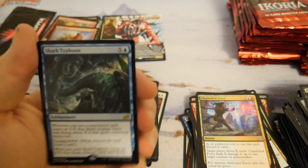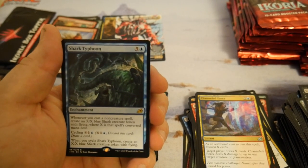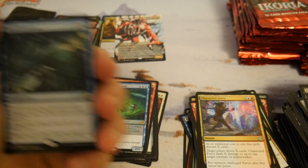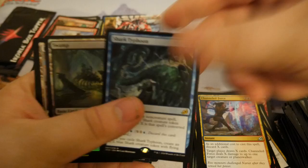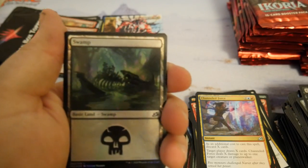Shark Typhoon — another pretty mediocre card. Six mana is quite a bit. I guess the cycling is okay for the Timeless Wisdom deck, but I'm not excited about this either. Hey, that's a pretty foil basic swamp!